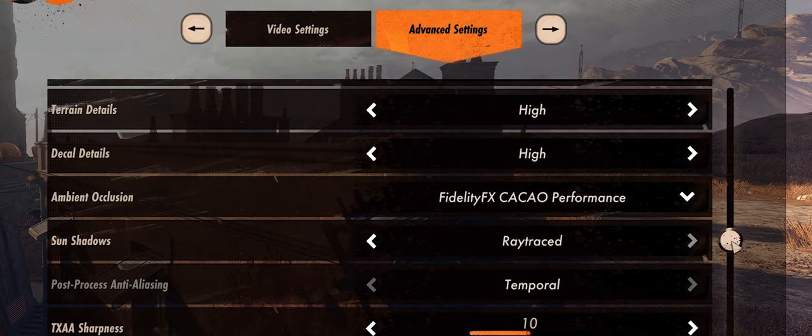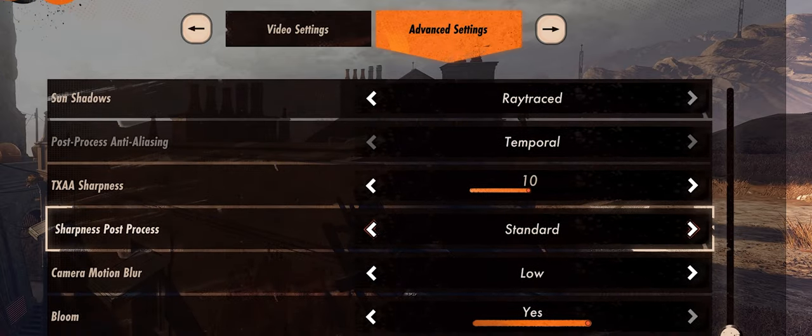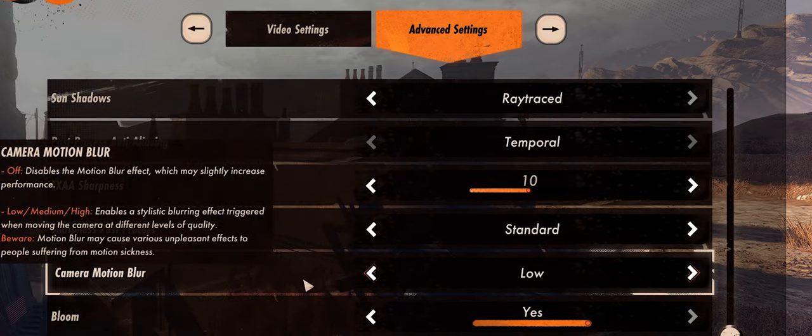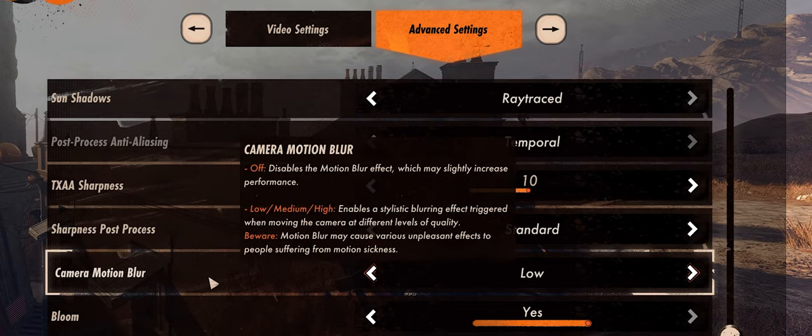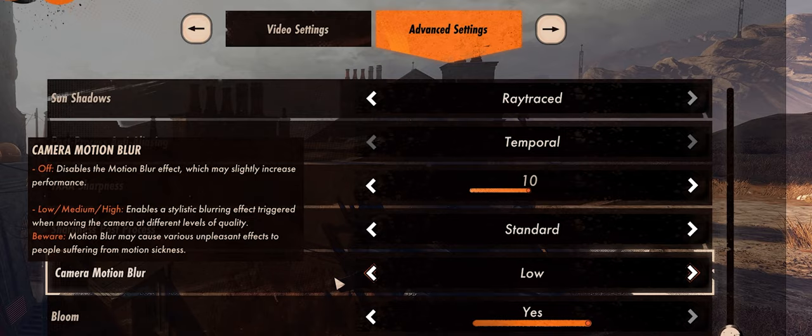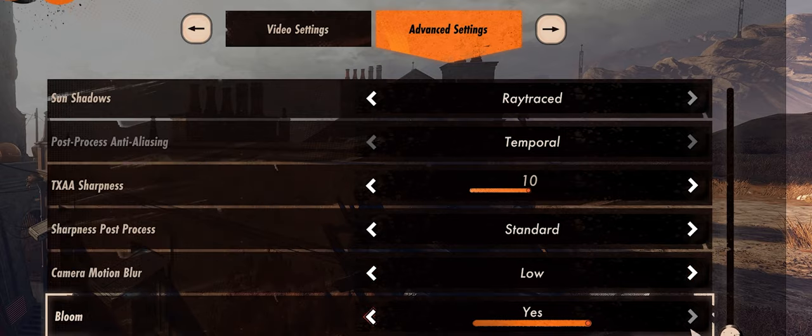I hate motion blur in every game — always off. But hear me out, guys: you're going to want motion blur on low. I'm mostly speaking to guys with higher refresh rate monitors, but it will look better with motion blur on low. It's a preference thing — try it out. You won't have to restart your game to change motion blur. I've found that it actually does make the game feel a lot smoother with it on low.